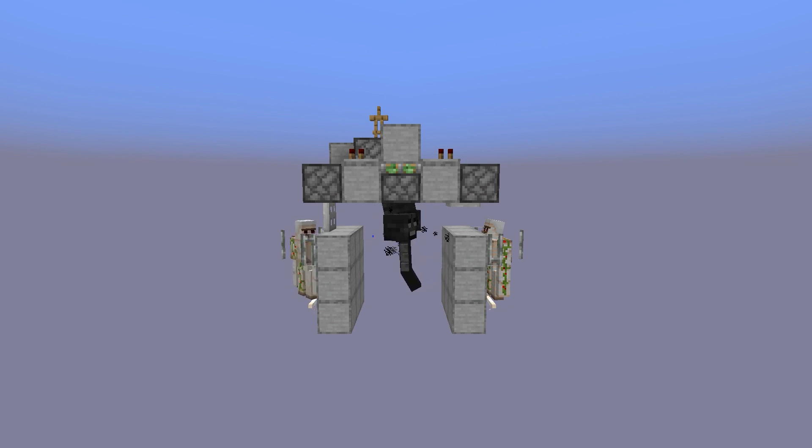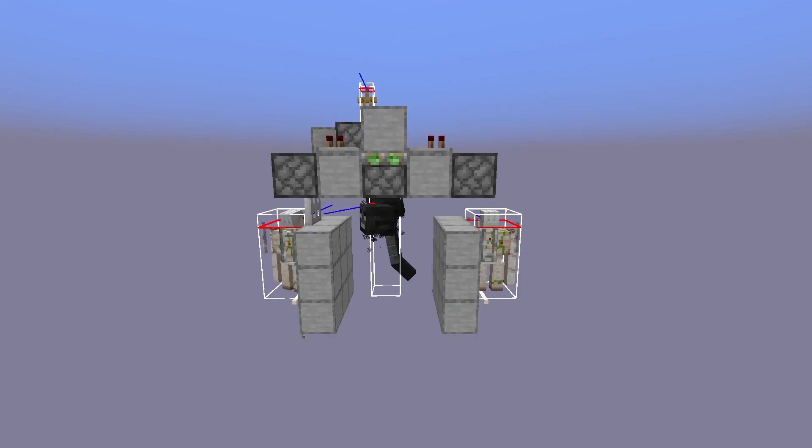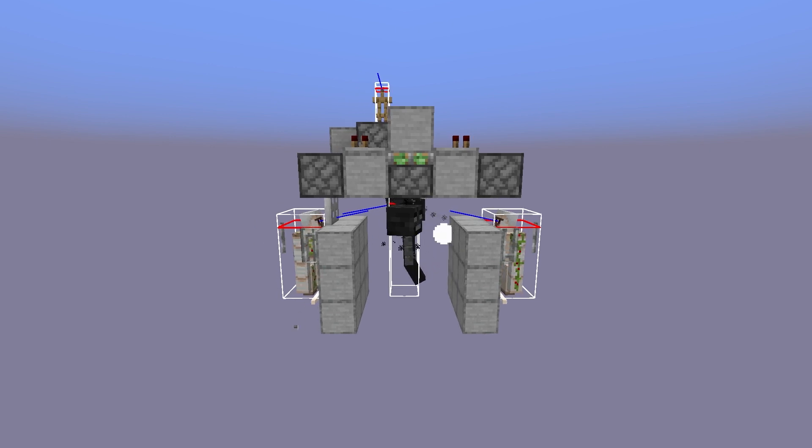The iron golem is standing on an anrod. Upon reloading, the wither will target the golem which is not blocked by the trapdoor instantly, and the trunk reload detector will send a pulse to block the view of the wither so the main head will not shoot any skulls.